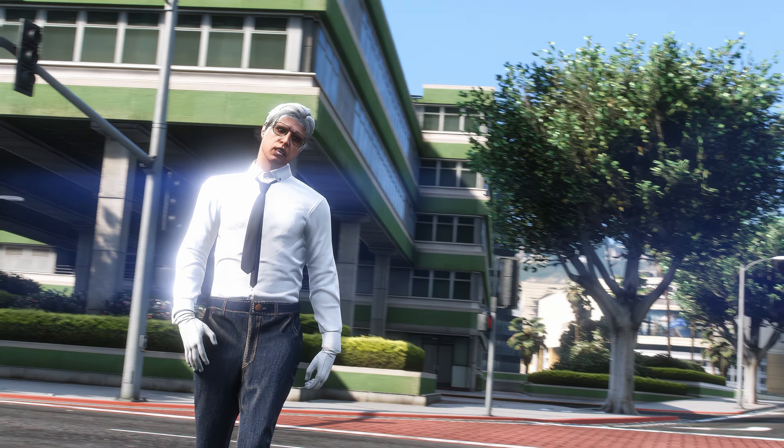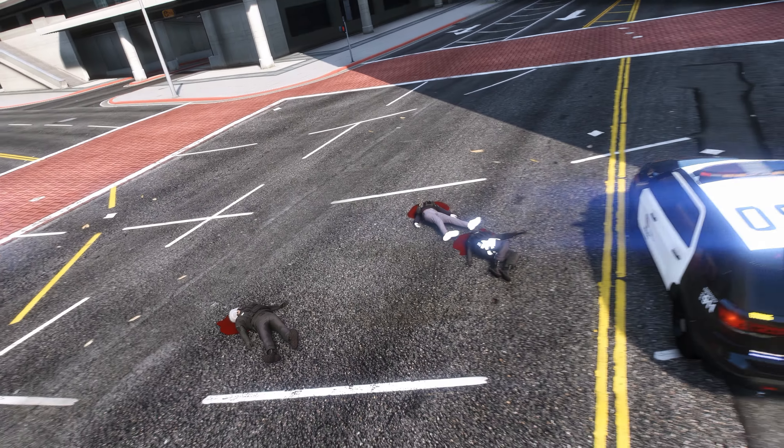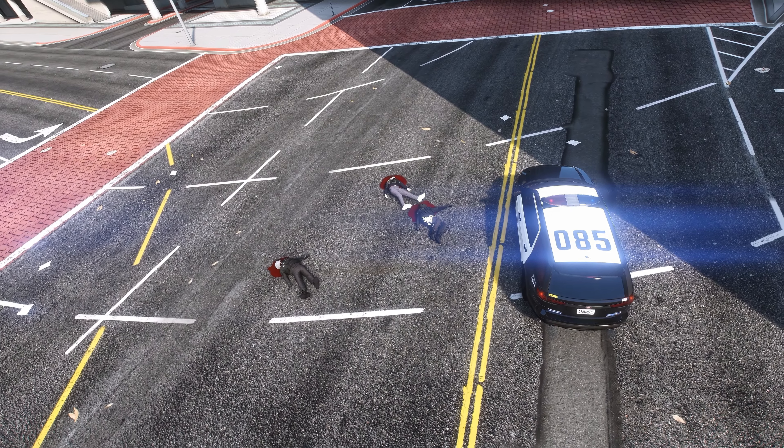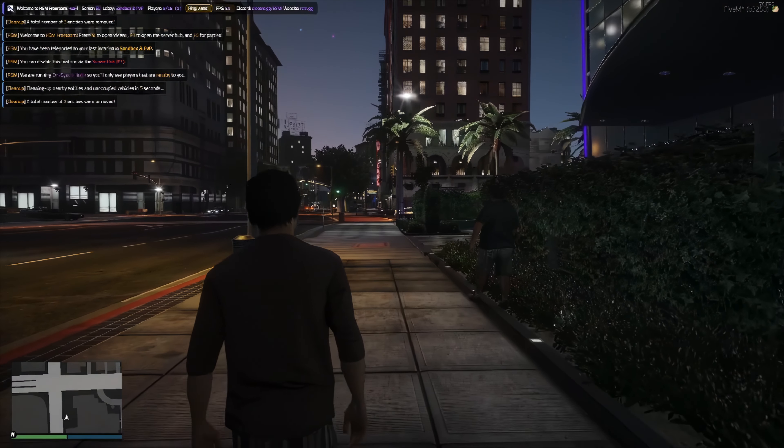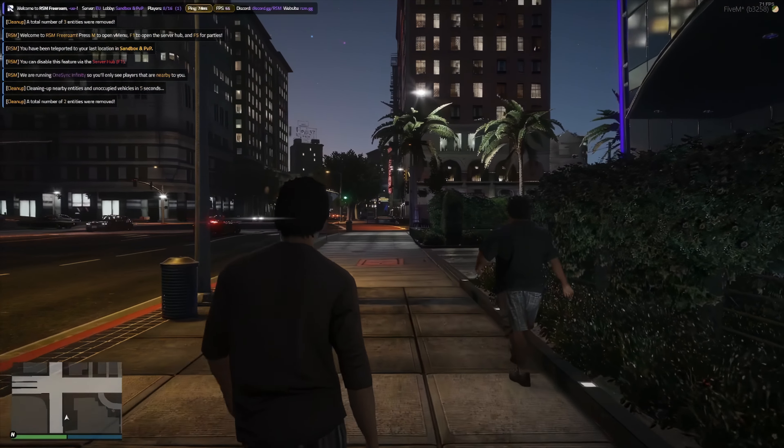Moving on to the roads — since you spend about 99% of your police time on them, it's crucial they look good. Whether you're patrolling in a cruiser, sprinting across a crosswalk, or in hot pursuit, the standard roads just don't cut it anymore. That's where Parallax Roads comes in. This mod completely overhauls the road textures, adding special shaders that bring out the fine details in every sector.